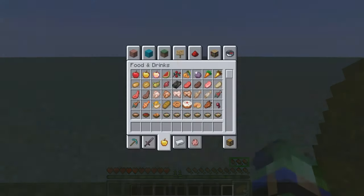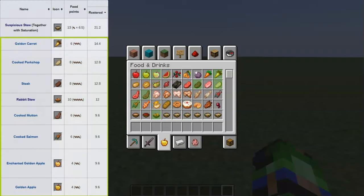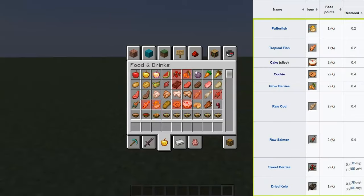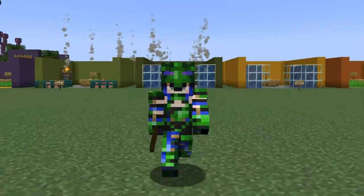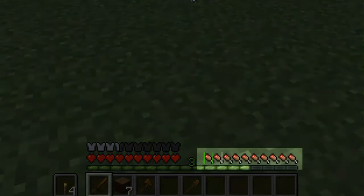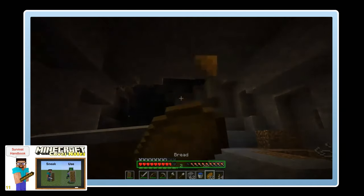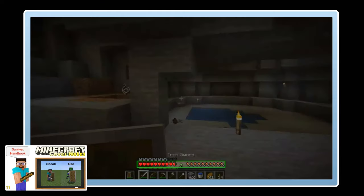Different foods will provide you with varying levels of saturation. In general, cooked meat and golden food items will be the best, while fruit and raw foods will be the worst. At 90% or greater on your hunger bar, your hit points will regenerate. How much saturation you have will determine how many hit points you regain before dropping down to 85% hunger.